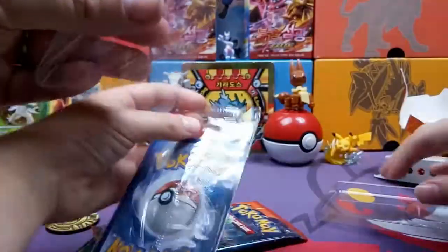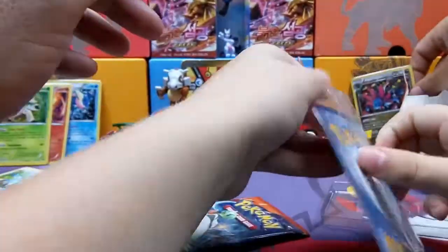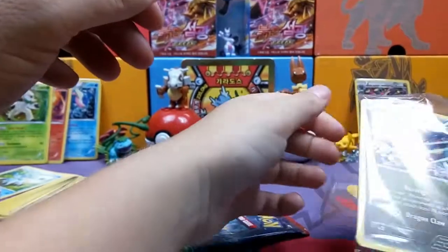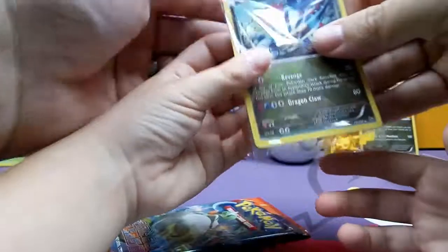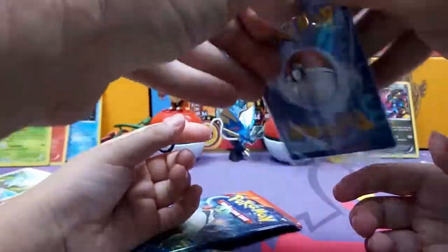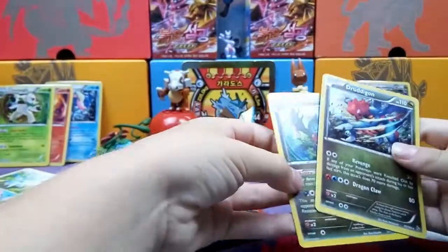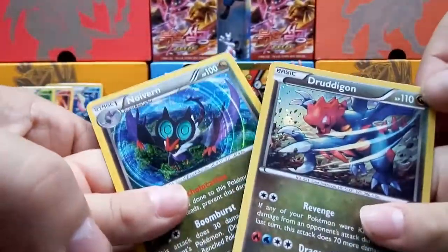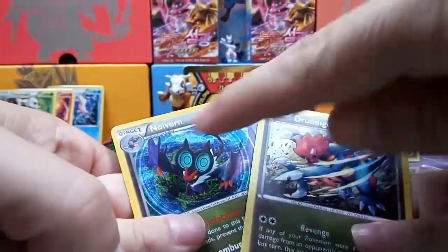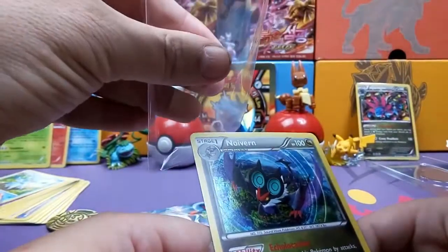Hydreigon — it should be like the Hydreigon one. And then we got the Druddigon and the Noivern. It's got that cool hollow — kind of a spacey hollow. And this one's like a sunburst hollow. That's awesome. Let's get those in some sleeves.